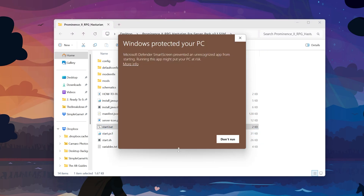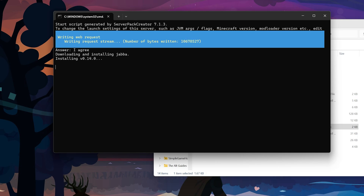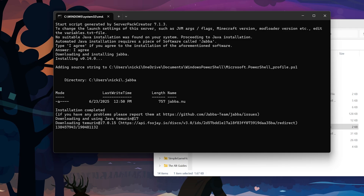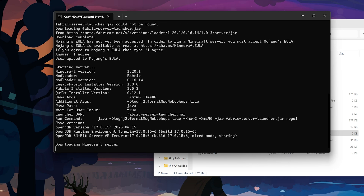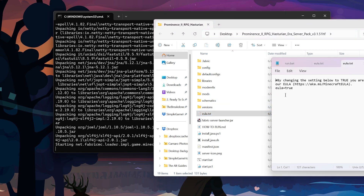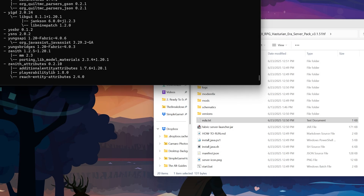Prominence 2 packages everything in the folder for you - most Fabric servers do that. Double-click the start.bat file (the Windows batch file). You may get a security warning, but it's okay to continue for official server packs - click more info and click run anyway. It will open and start installing. You'll need to agree to install Java by typing 'I agree' - it downloads an open-source version of Java needed. Then agree to the Minecraft EULA by typing 'I agree.' Fabric gets installed and the server starts.